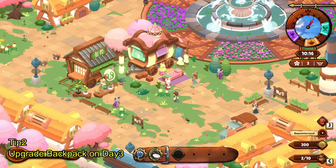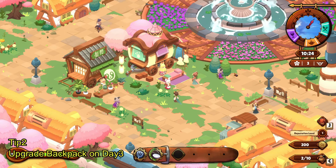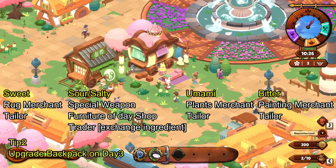Another thing I didn't notice until it was too late: basically every day the NPCs at the front of the fountain — let's call this place the marketplace — change every day. I think it's fixed for each day. For example, on Sweet Day you're going to have the Log Trader and Tailor. On Sword Day you get a special weapon and furniture trader. On Umami Day we have a Plant Trader and Tailor.